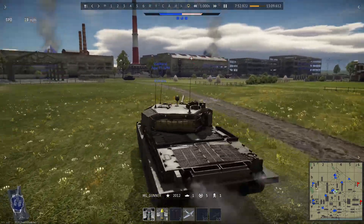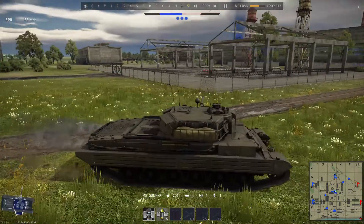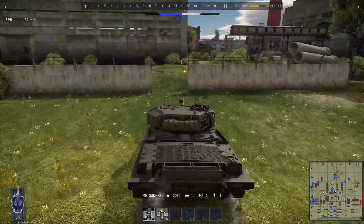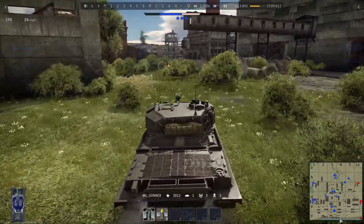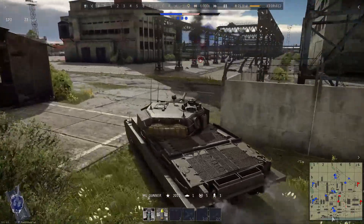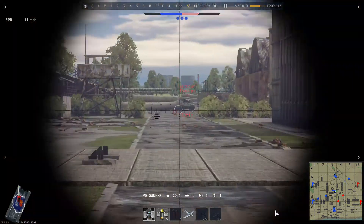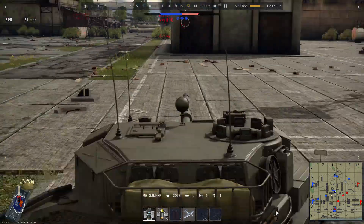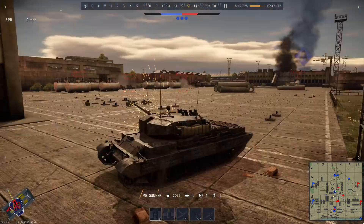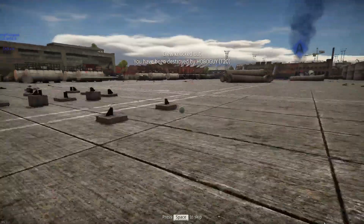Assessing the situation, trying to figure out where my team needs me the most. Moving up and searching for targets. Unfortunately I go toe-to-toe with a Tiger and my gun goes down, so I've got to get away quickly before he reloads. I find what I think is a solid defensive position to begin repairs, but a T-20 takes me out. That was a bad move - pick your hiding spots well, because if you hide in the wrong spot, somebody's going to get you.